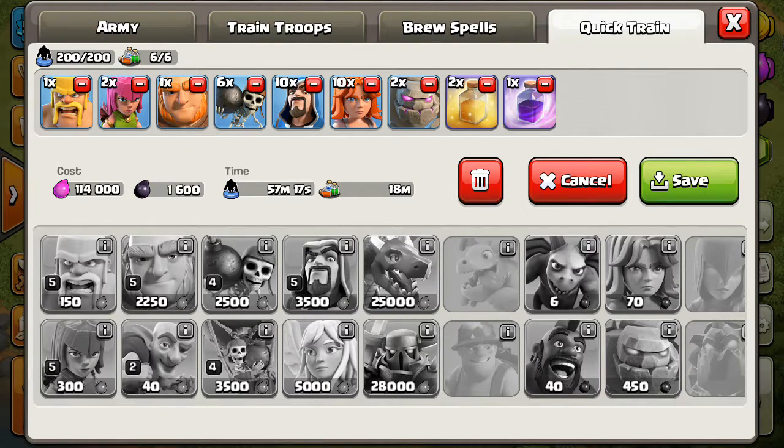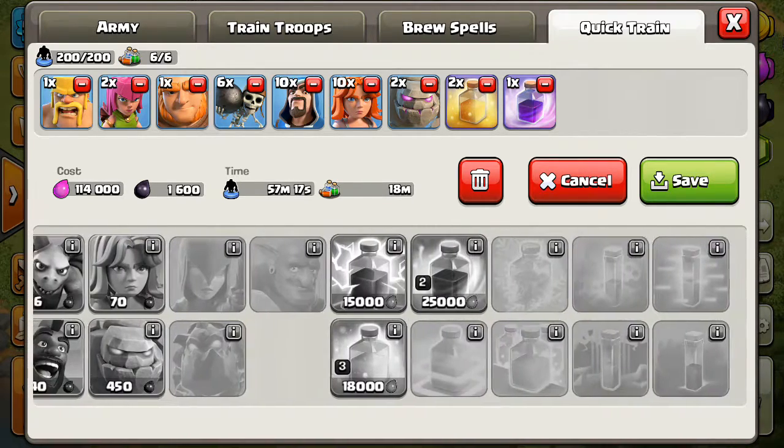Golem. And this could be my strategy when I get the golem: 2 golems, 10 wizards, 1 hog or giant — that is your wish — 6 wallbreakers, 2 archers or 2 barbarians, 1 archer or 1 barbarian, 2 heal spells, 1 rage. And my poison is also coming.